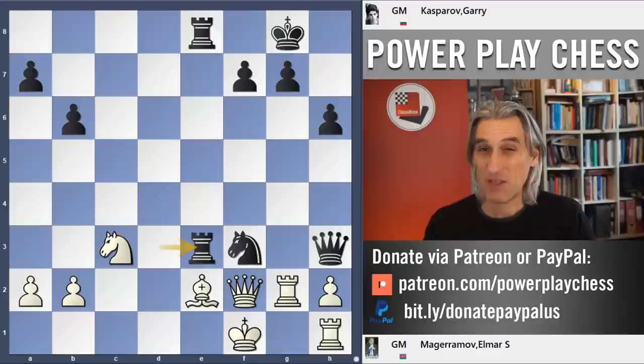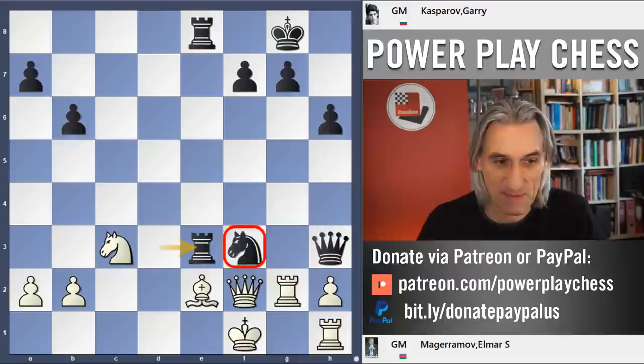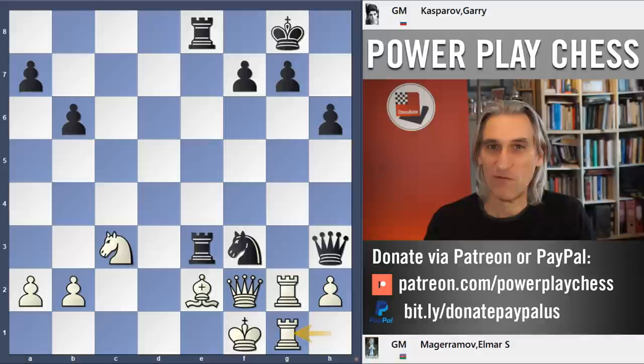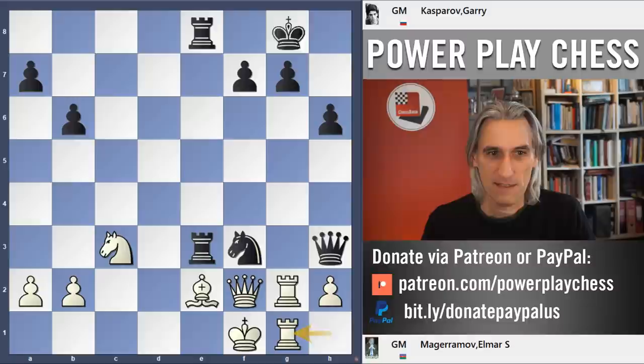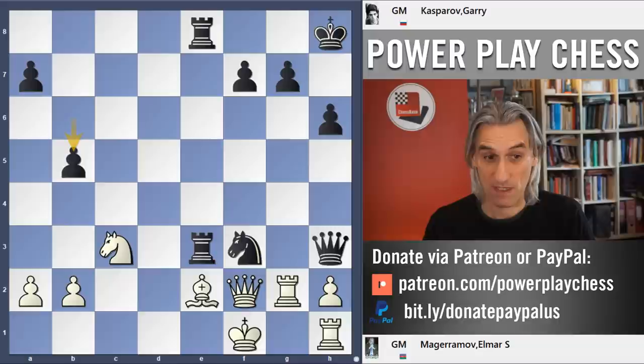Magaramov played Rook h1, and now Rook e3 — terrible for White. The Knight can't be taken; White basically has no moves. If the Knight moves, then Rook takes Bishop. Magaramov is reduced to just shuffling back and forth — it's not exactly Zugzwang, but it's a kind of Zugzwang position, very unusual for a middlegame. King h8, just being absolutely sure there are no tricks with Rook takes g7. Rook h1 — I can imagine Kasparov was enjoying himself. And now he goes for the kill: pawn to b5 — that was the final move. Magaramov resigned.